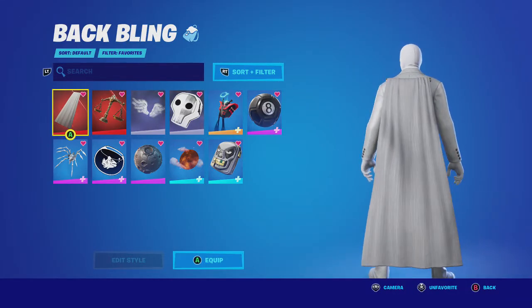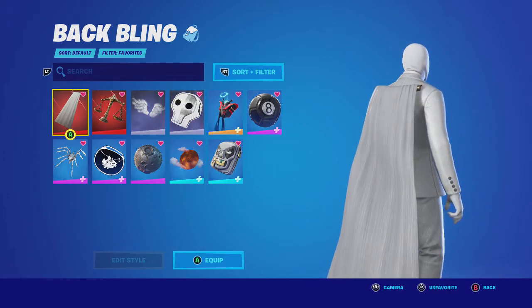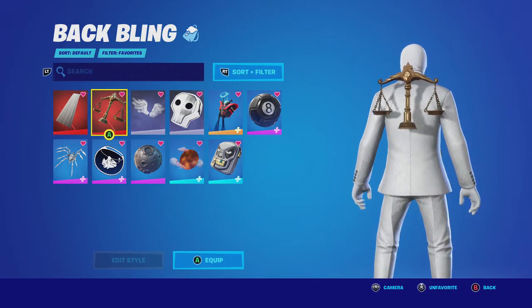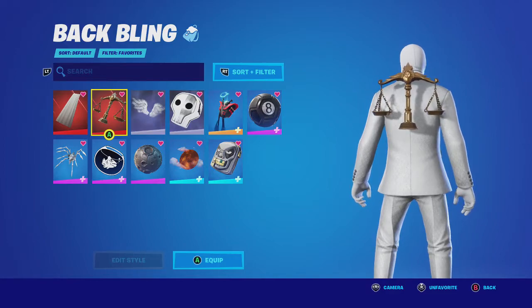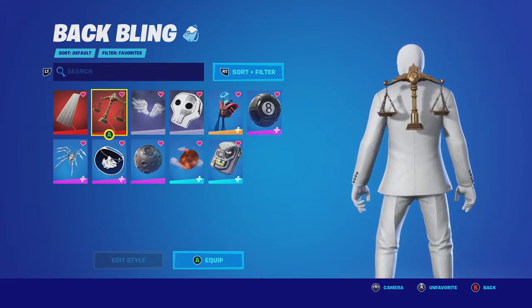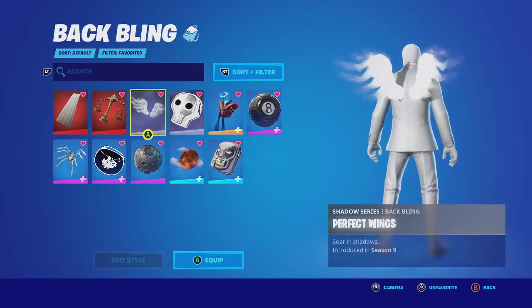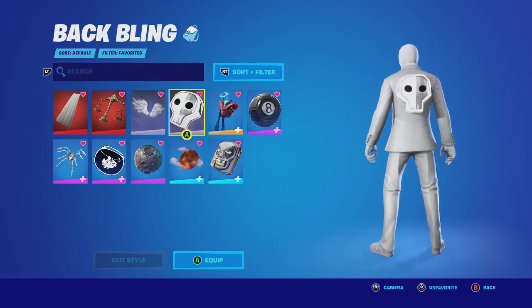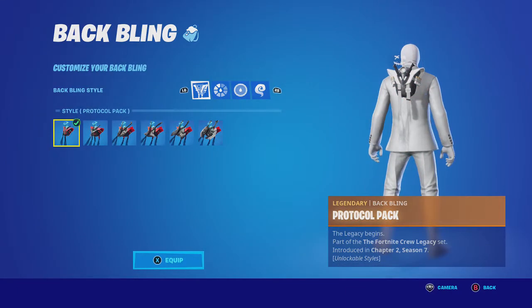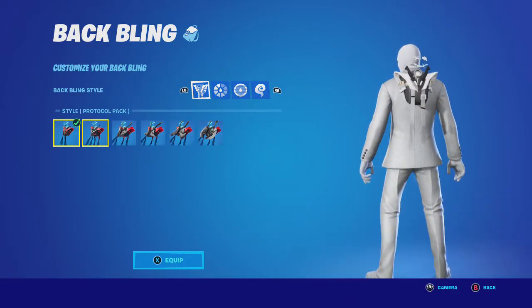We have, of course, Moon Knight's Cloak — I probably wouldn't wear this with this edit style, but it's still there. We have the Scales of Justice — another reference to the show. You can wear this back bling with both edit styles. If you've watched the show, you'll understand the reference. Perfect Wings and the Stark Satchel both look great. Protocol Pack — I went with the small one.